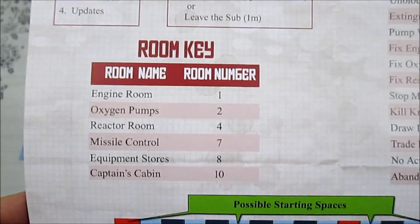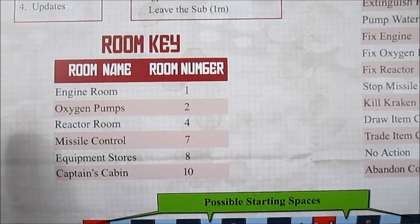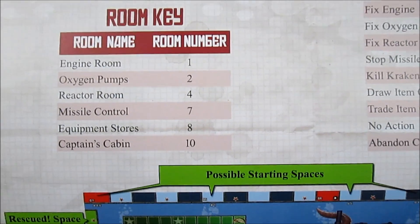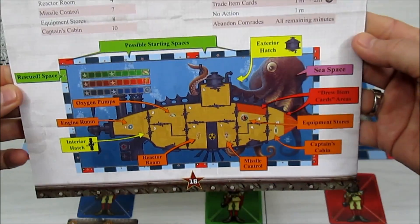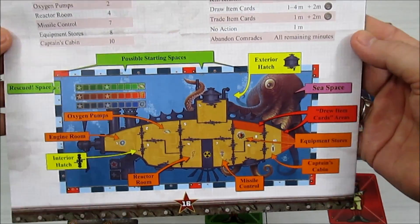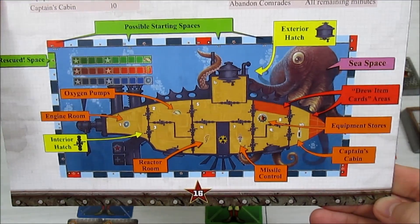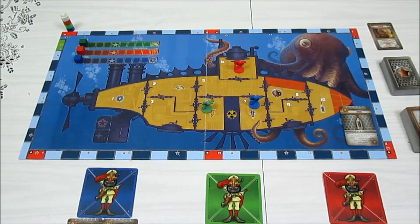The room numbers are: engine room is one, oxygen pumps are two, reactor room is four, missile control is seven, equipment stores is eight, captain's cabin is ten. The captain's cabin has six bottles of grog, as shown on the back of the manual. Now that I've covered all that, let's get into the game.